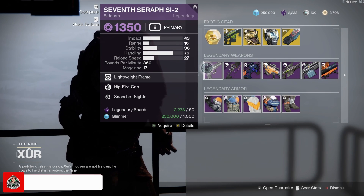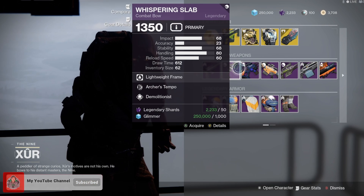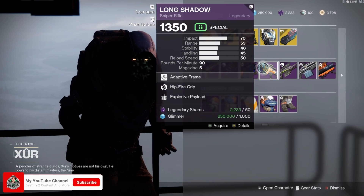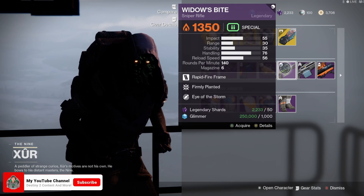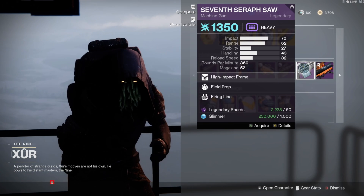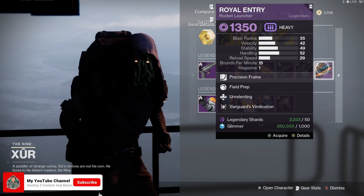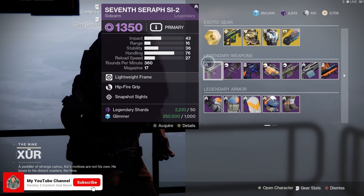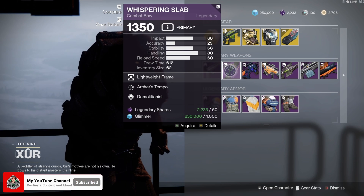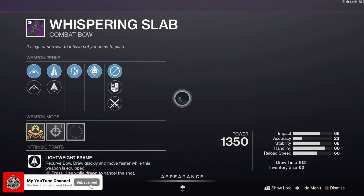For the legendary weapons Xur has this week, we've got the Seventh Seraph Sidearm, Whispering Slab bow, Eternal Blazon scout rifle, Long Shadow sniper rifle, Widow's Bite sniper rifle, Seventh Seraph SAW machine gun, and the Royal Entry rocket launcher. If I was to pick any of these weapons, I went for the Whispering Slab.